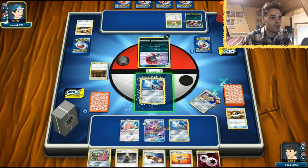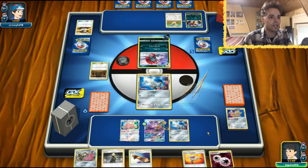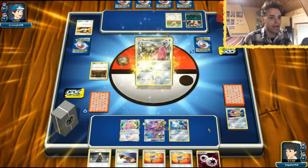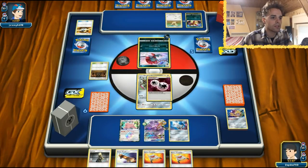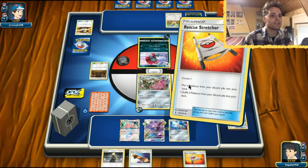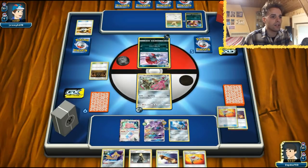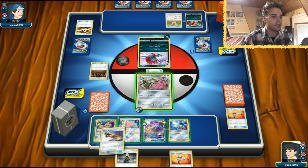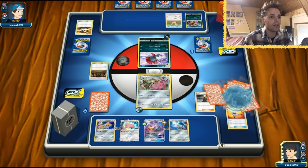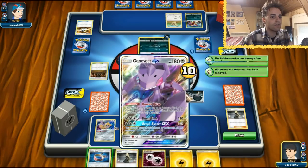Let's get our Honedge on board and evolve into the Tool Drop machine. We'll put an Escape Board on that. Now let's use the Rescue Stretcher to put a Pokémon from the discard pile back in hand — let's get Jirachi back. Jirachi will of course get an Escape Board that it loves. A Cynthia comes along, so hopefully we'll get a tool card. Yes, we get a Choice Band. Fantastic! We even have another Choice Band.